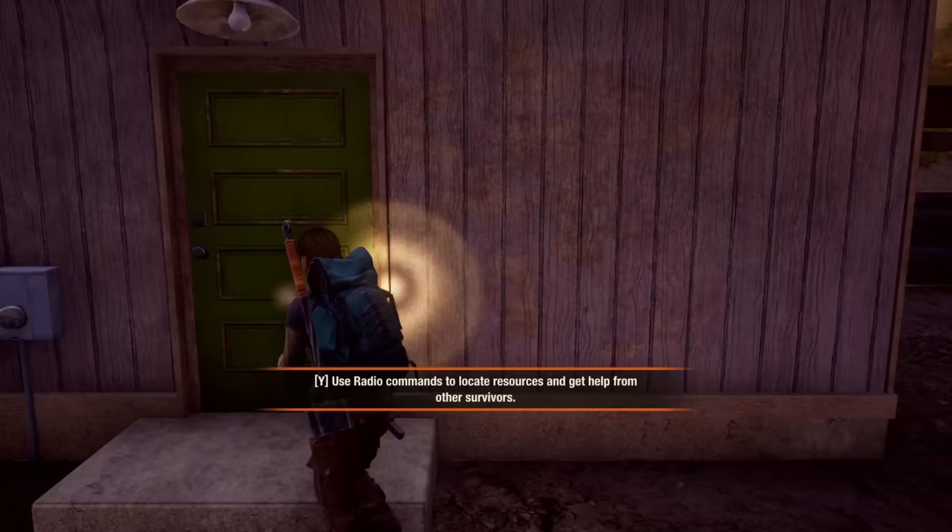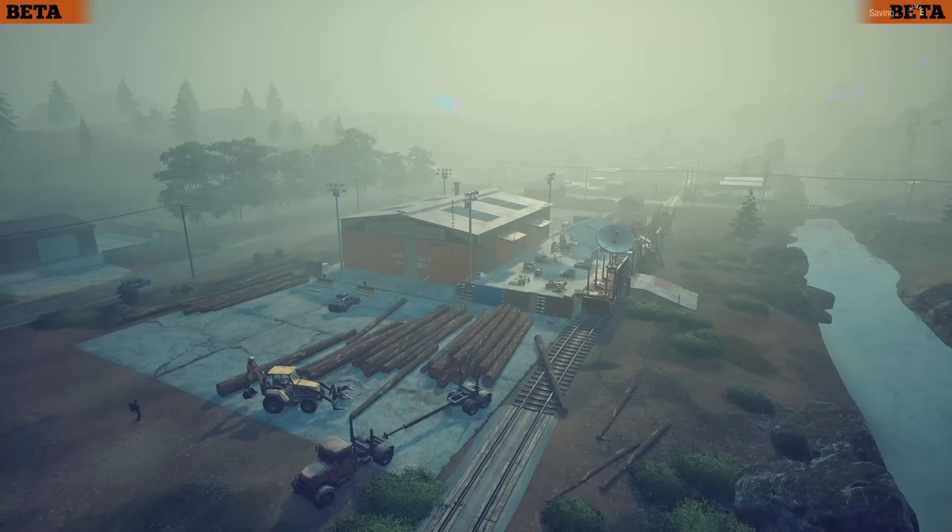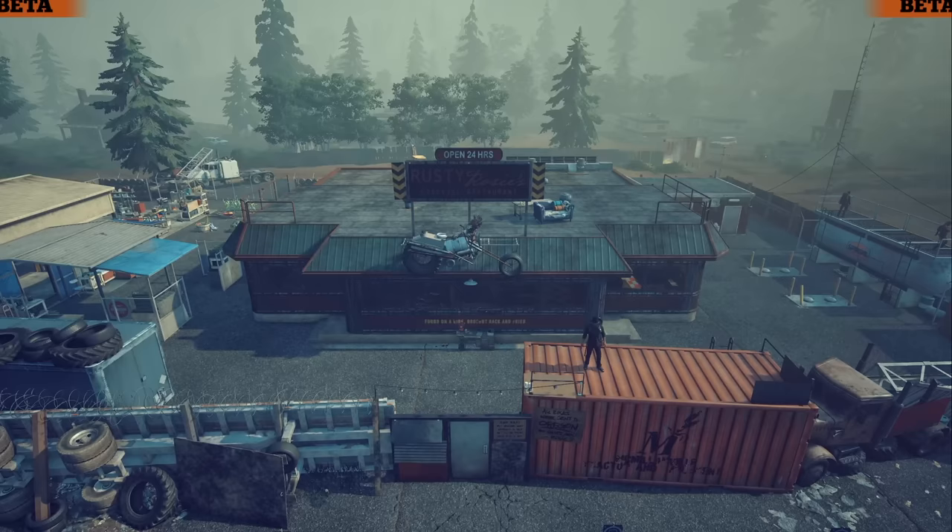Providence Ridge has some of the most interesting bases in the entire game, and because of that it was a little harder for me to judge with just two clear-cut winners — so I actually have three. Depending on your situation, you're going to want to decide for yourself what fits best. We'll start with my favorite base on the entire map: the Fortified Truck Stop.